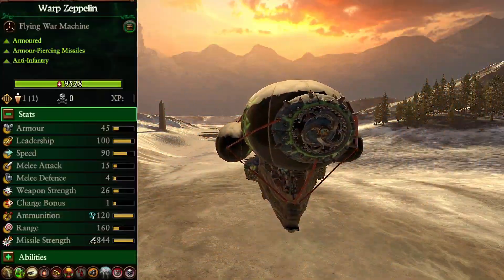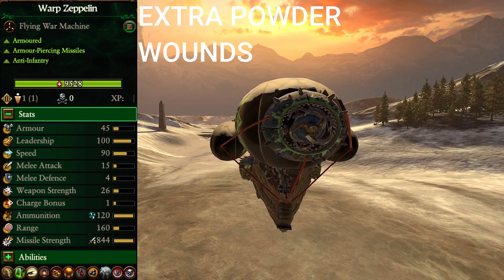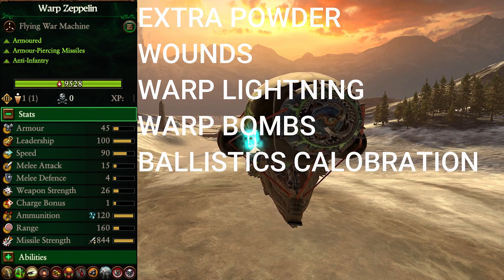The Warp Zeppelin's attributes are armored, armor-piercing missiles, and anti-infantry. And its abilities are extra powder, wounds, warp lightning, warp bombs, and ballistics calibration.